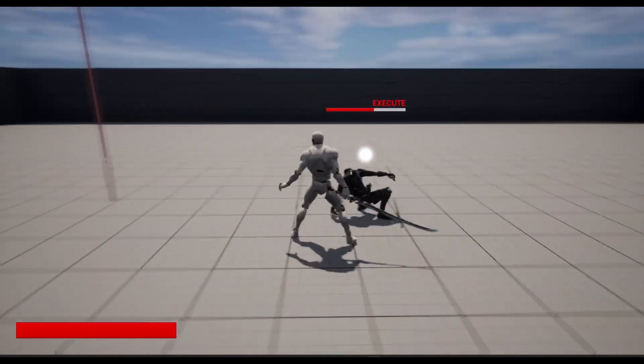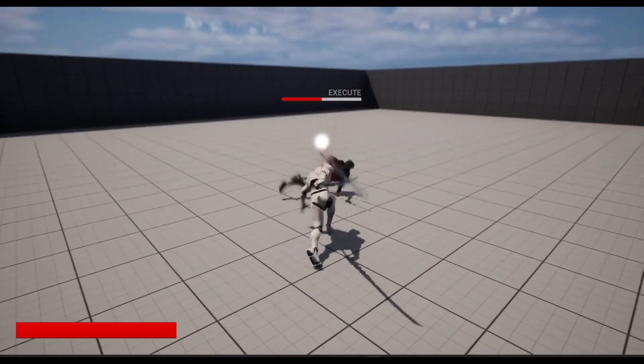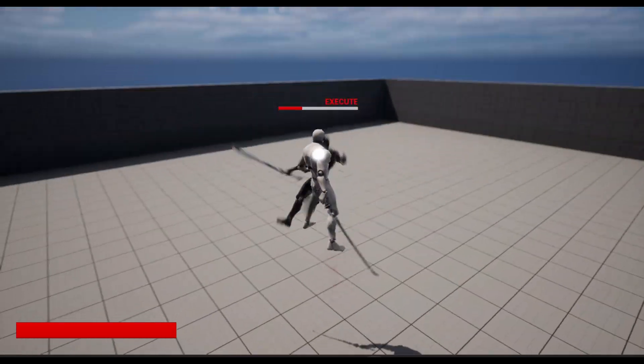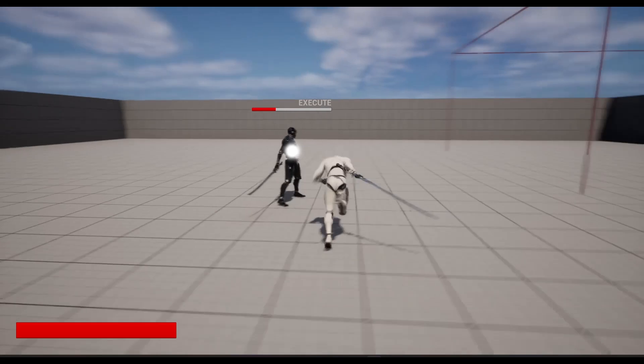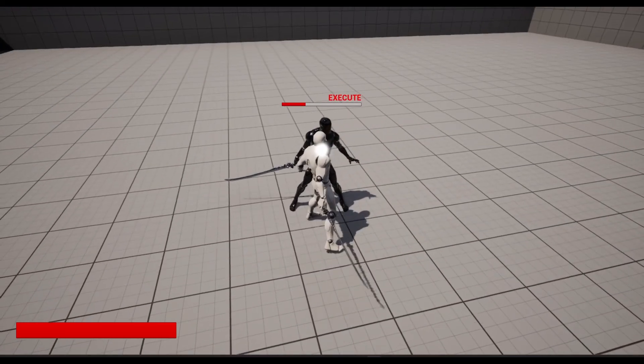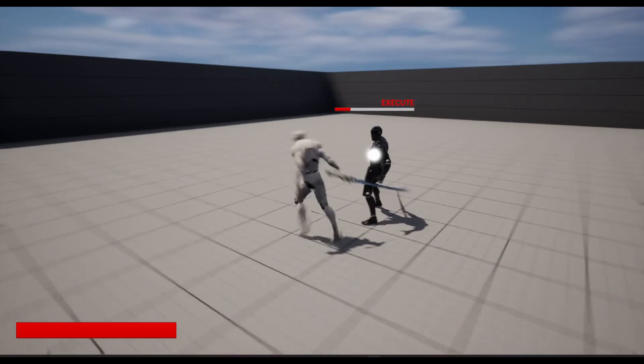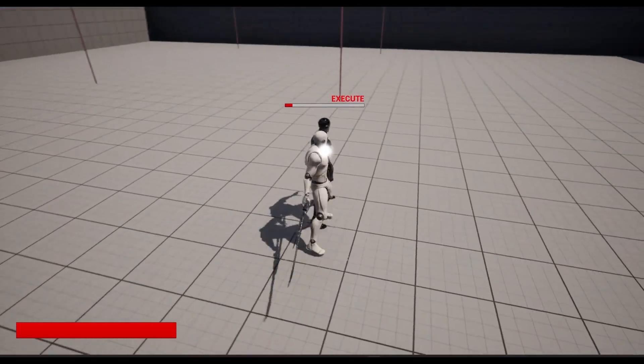Like you do in DMC5. We can also launch enemies into the air. When we launch enemies into the air, it's like DMC — we move backwards and hit our lag attack, but instead of holding the input, we just click it once and it works. We also have executions.